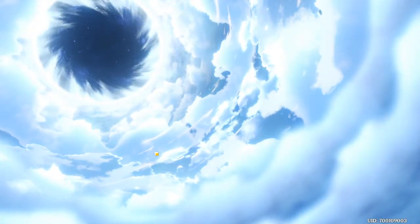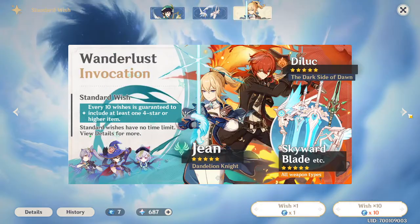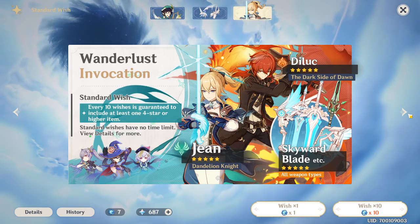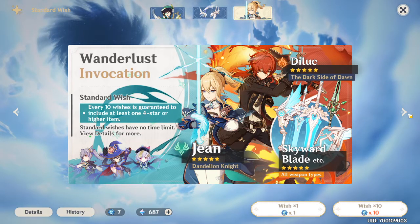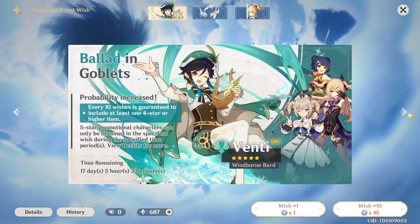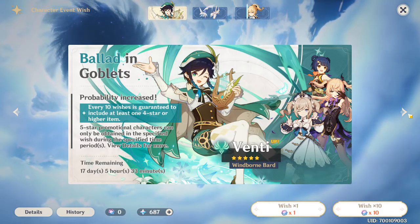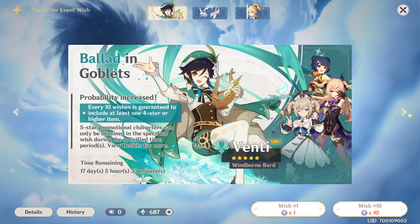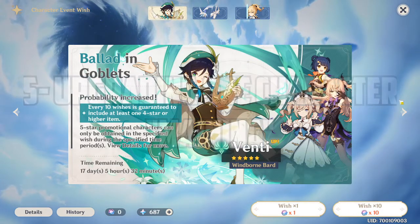The fourth thing is using primogems on acquaint fates. That's a mistake because acquaint fates are resources you can get just by playing — ranking up your adventure rank or completing story quests. Intertwined fates are much harder to get as they require primogems, and you'll want those for limited banners like the Venti banner. The game does give you 10 intertwined fates if you log in before the 1.1 update, so make sure you do that.